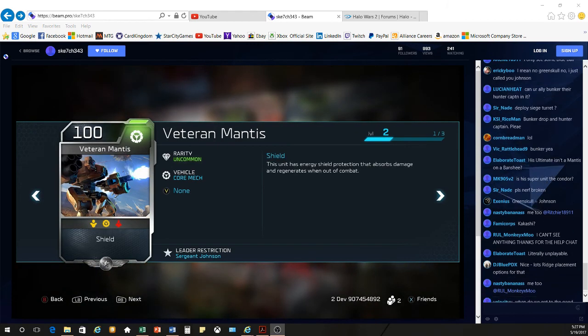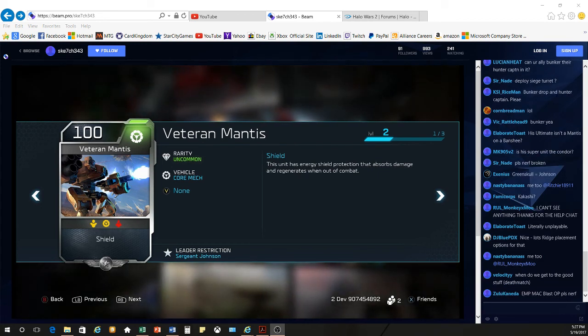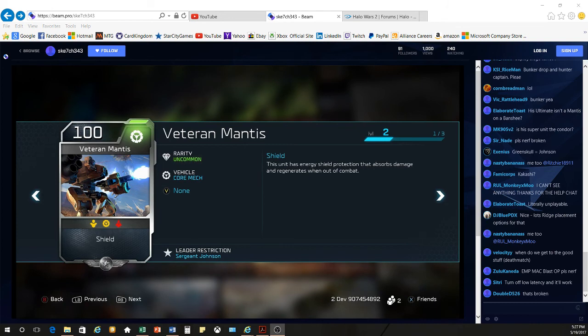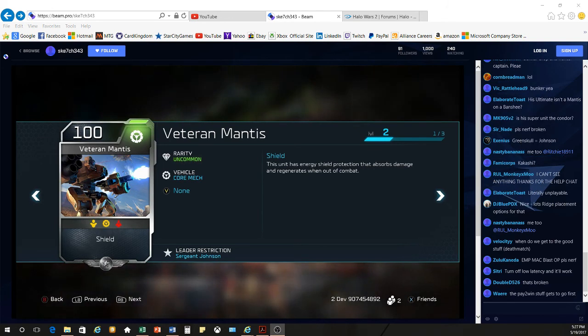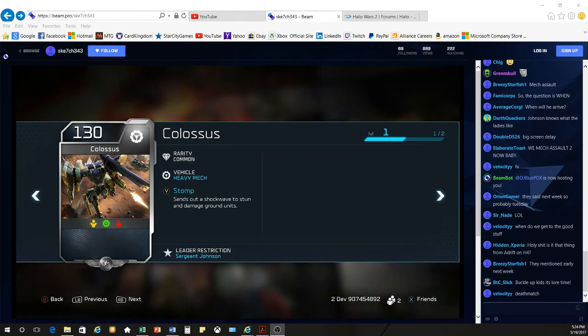Rolling right along, you get the Veteran Mantis. This thing is always going to be worth it — it has a shield for additional survivability as well as extra firepower. When they were playing with them you could definitely tell the difference: it fires rockets faster and its main gun is quite a bit better.